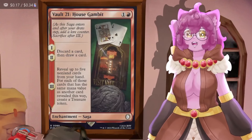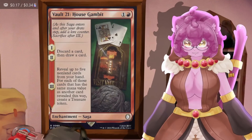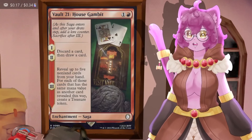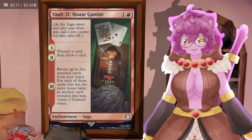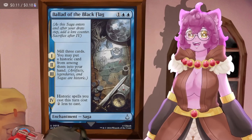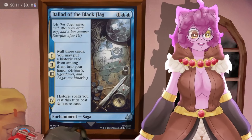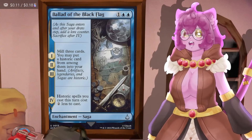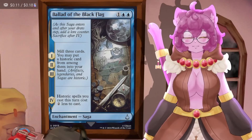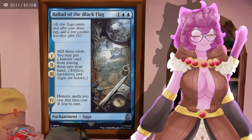Then we have Vault 21 House Gambit — more looting like Modern Age — and at the third level we reveal five cards from our hand; for each that shares a mana value with another revealed card, create a Treasure token. Most of the time we're just using the looting. Ballad of the Black Flag mills three cards and puts any historic card from among them into our hand — sagas are historic cards. At level four it lets historic spells cost two less this turn, which can discount our commander's command tax.